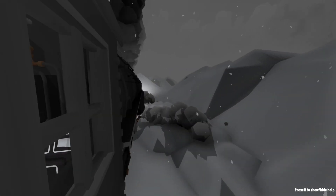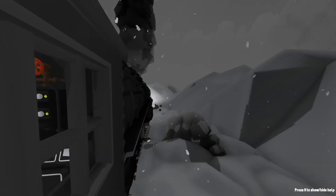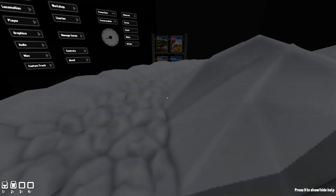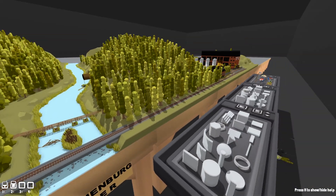Anyway, with that being said, there's not really too much else that I need to show you guys on this map. It is just a big circle with a lot of snow covering the tracks. So let's change over to another map, shall we? Alright, okay, let's have a little look at this map.